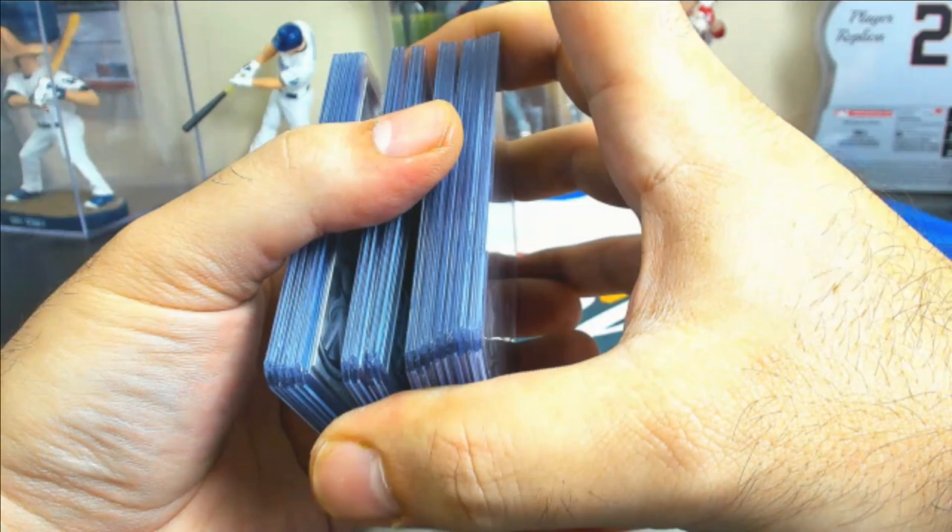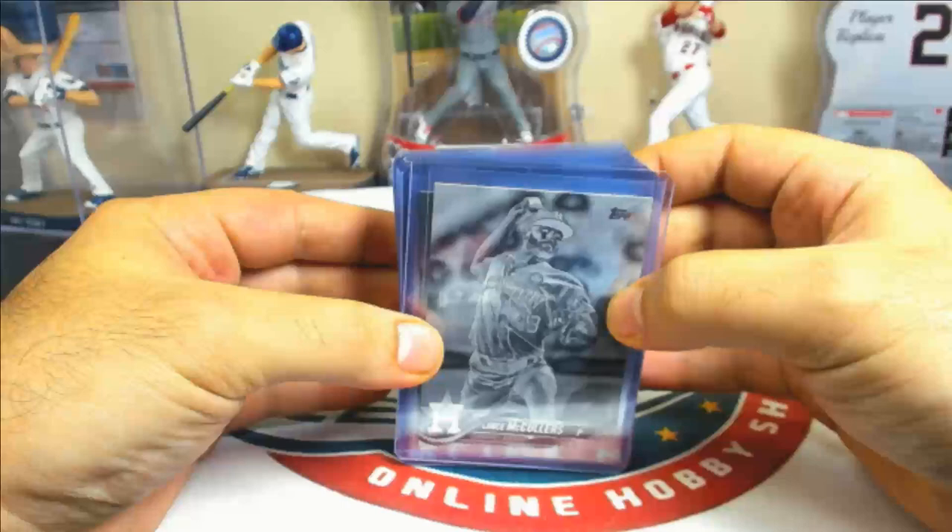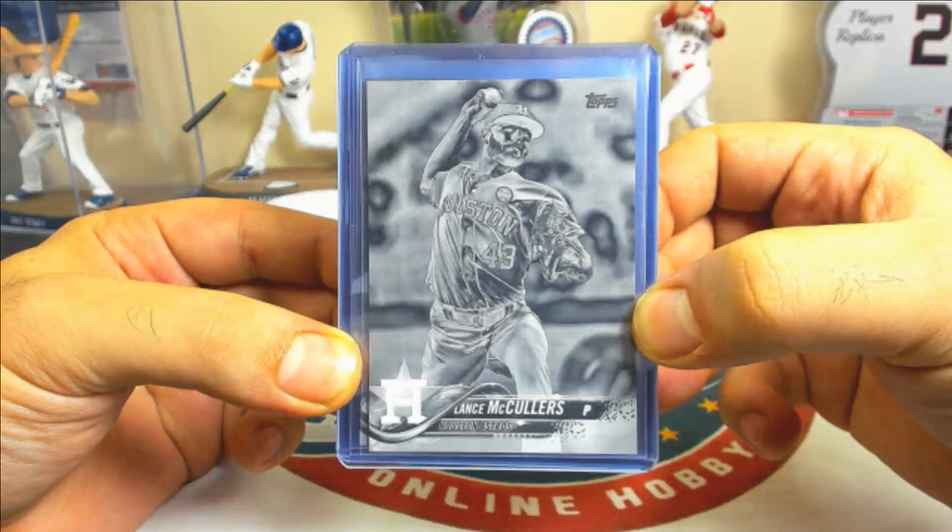That's 18 black-and-white negatives across seven jumbo cases — about two and a half per case on those.